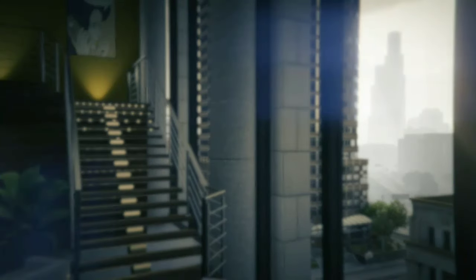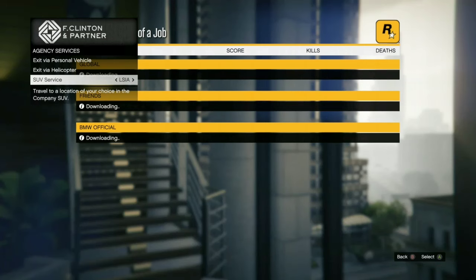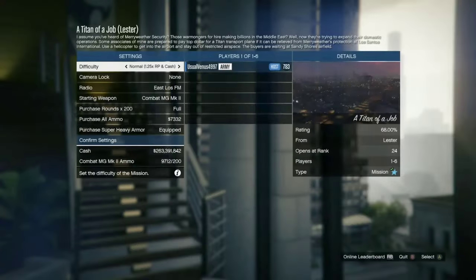Force the agency services to come back with that Titan of a Job. When you load in, press RB. SUV Service — wait for the leaderboard to pop up. Press A, A, B, B, A.